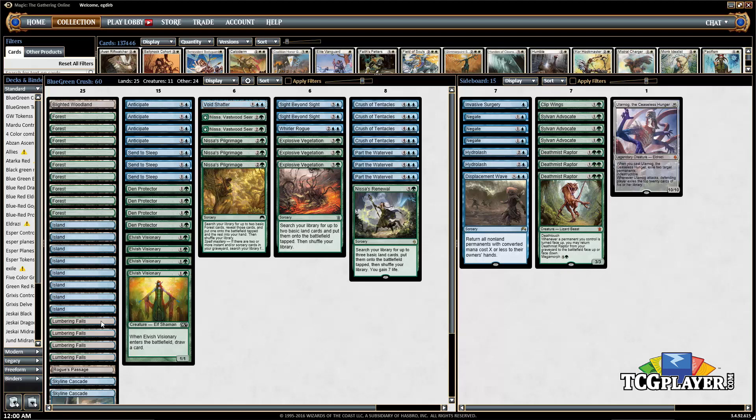The mana base runs a bunch of basic lands because we have various ways of searching out lands from our deck. We want to constantly have lands we can search for so we can get to 15 lands or more over the course of the game. We've got four Lumbering Falls for blue and green, which can also be a win condition. There are also Blighted Woodland and Rogue's Passage as one-ofs.